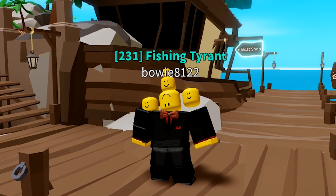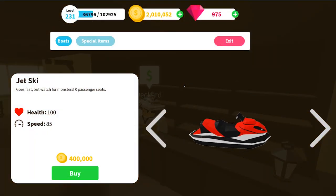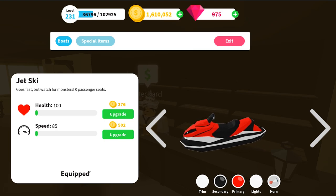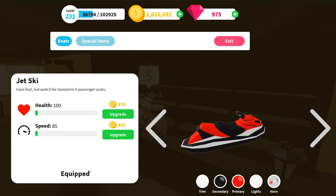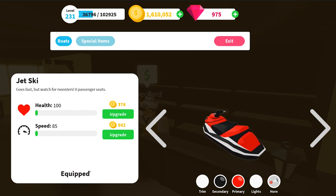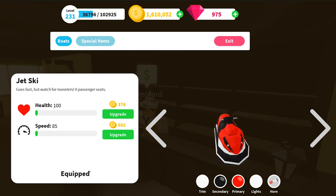Especially compared to the land boat we covered some days back. The land boat is a nice red color and doesn't have that much speed. The jet ski only has 100 health and 85 speed on level one. It goes fast, but watch out for monsters. It also has zero passenger seats, meaning only you can ride it.